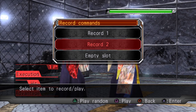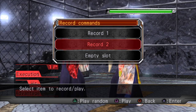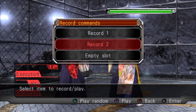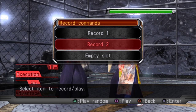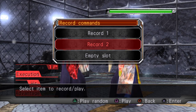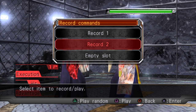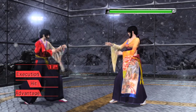If a move tracks to one side and the opponent sidestepped toward the side it tracks to, they get rewarded with a counter-hit property. The game is rewarding you for using tracking moves the way they're supposed to be used, but you still have a universal way to hit sidestepping people that has nothing to do with tracking. This isn't something I've seen in SoulCalibur or Tekken — there's no special reward for hitting someone sidestepping into a half-circular df1-type poke. In this game, if you make the read properly, you get a much bigger reward.